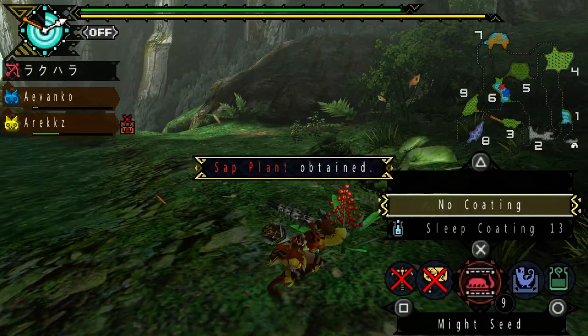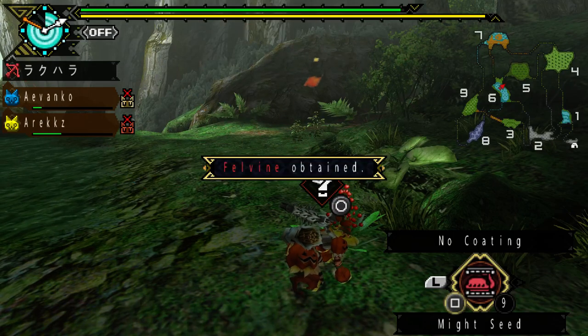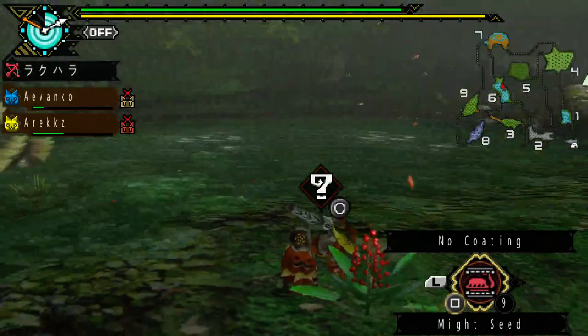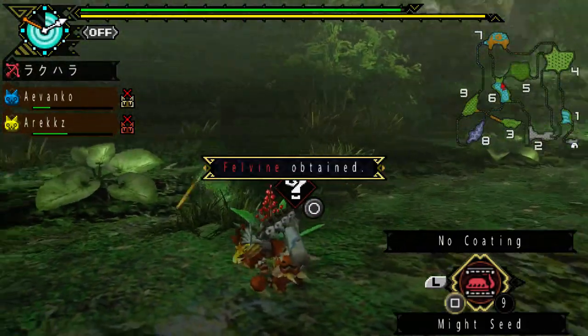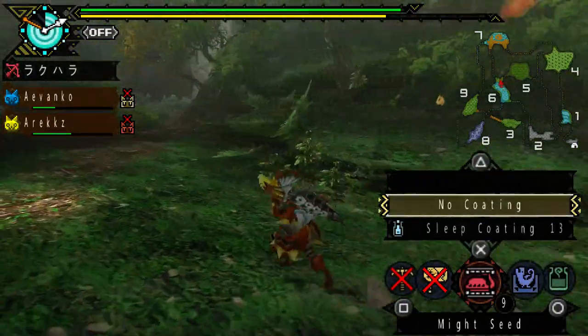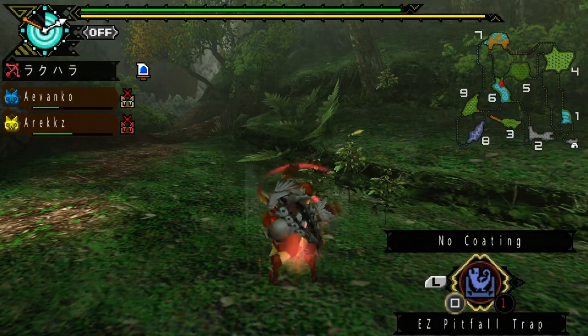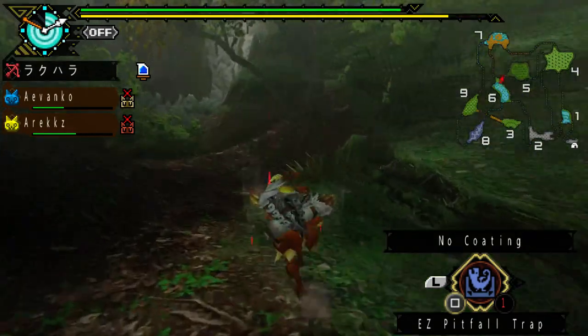I picked up some sapland — oh, that's nice. Both my cats are down, so okay. There's fell vine here — why is there so much fell vine? I don't need fell vine. I'm done. Just gonna pop this might seed, head over to the next map, and plant down this pitfall trap, which will hopefully make things easier.